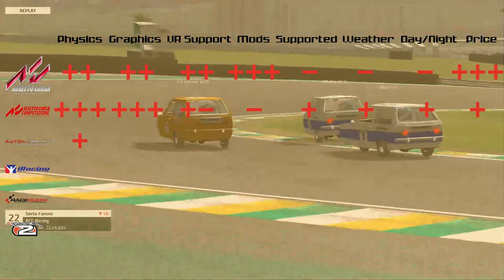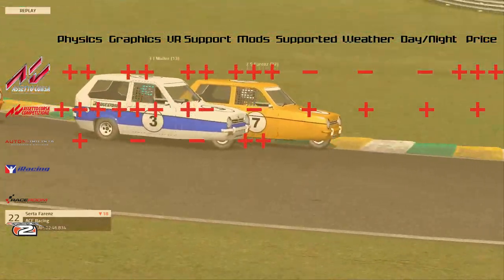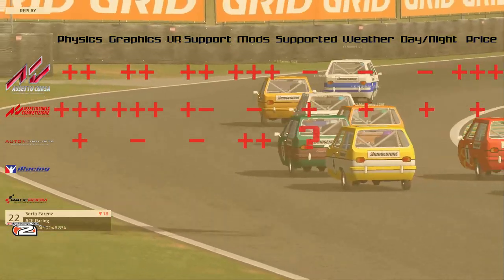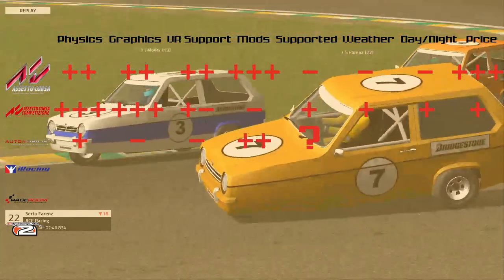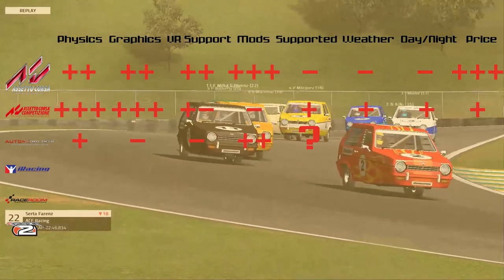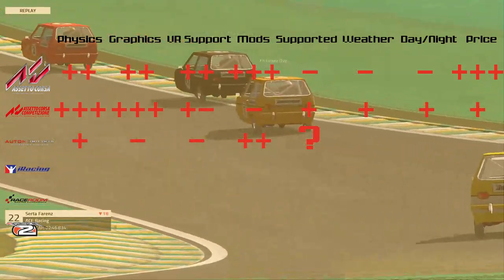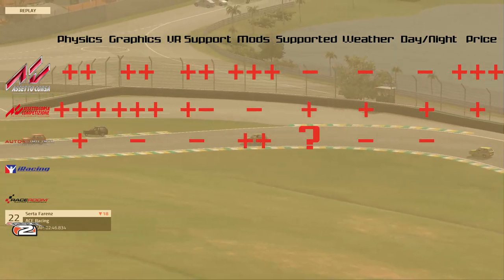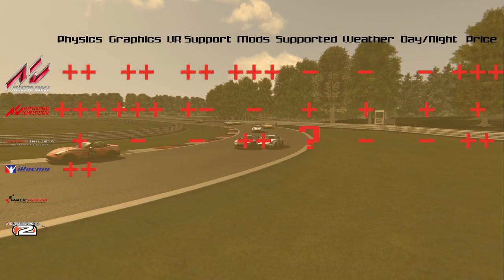Automobilista's physics are quite okay, though not as good in my opinion as Assetto Corsa or rFactor 2. The graphics are dated, it does not support VR, but it has many mods and many Asian and American tracks, vehicles, and series you won't find anywhere else. It's in something of a support limbo — Reiza Studios declared they had finished programming Automobilista and were moving on, but recently said they were publishing a new DLC. It does not support different weather conditions or a day/night cycle, though the price is quite okay and you'll find it on sale often.